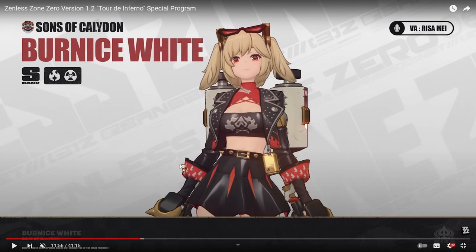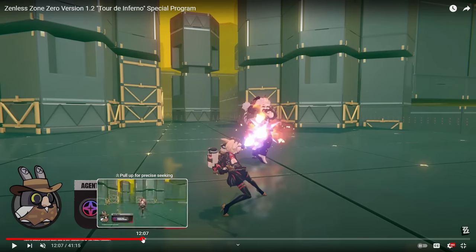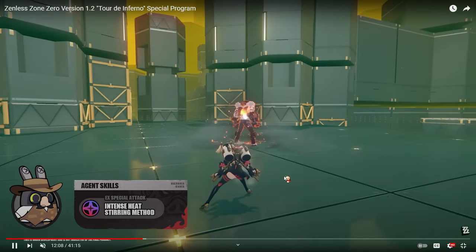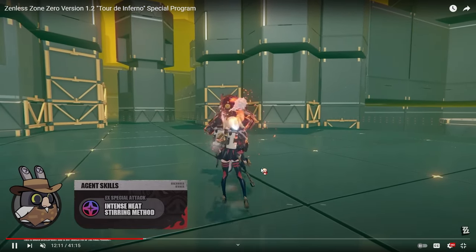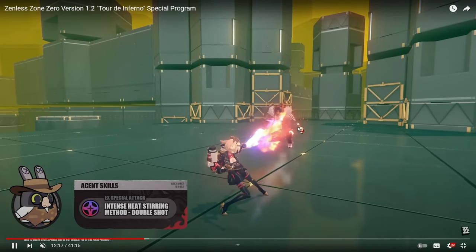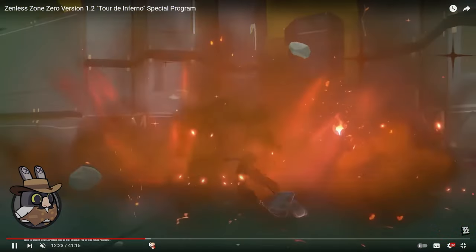Next up we have the other S-rank from Phase 2, which is Bernice White. Bernice is a fire anomaly character, which is pretty cool, but her kit is really weird. Her main gimmick is that she's a flamethrower character — she shoots flames. She causes fire anomaly buildup to inflict burn, and you do burn shenanigans. You can just hold her special or EX special to continuously put out flames.